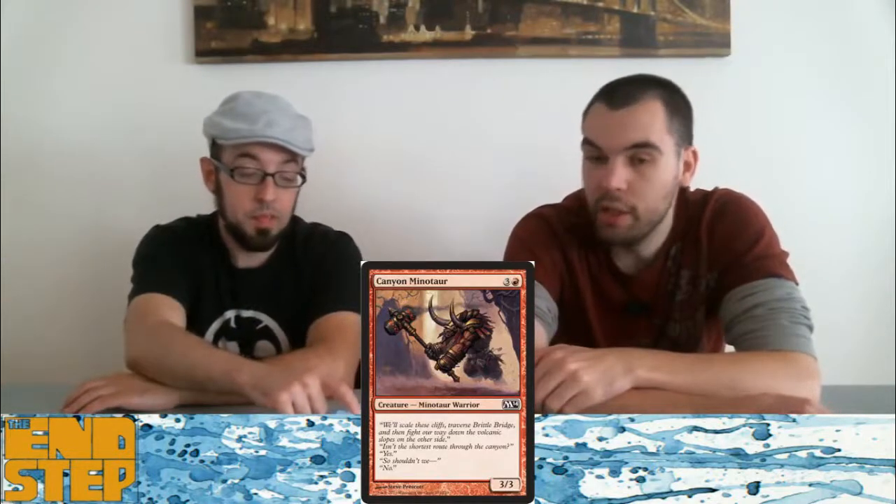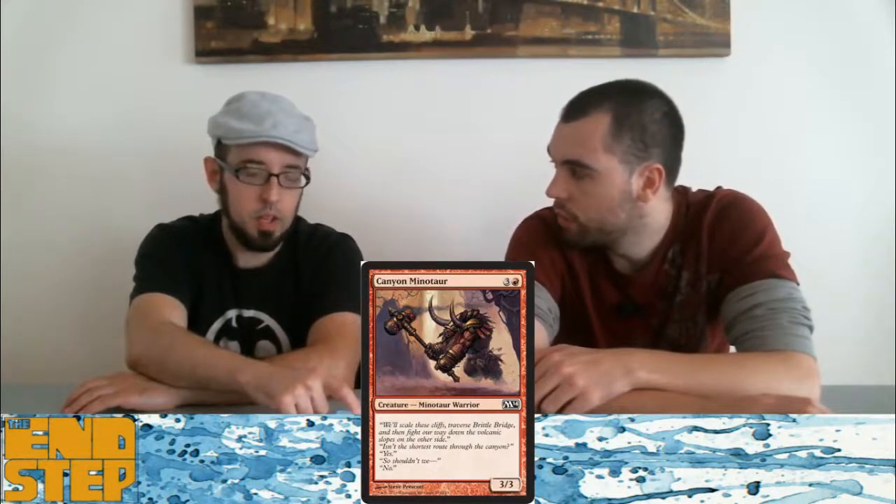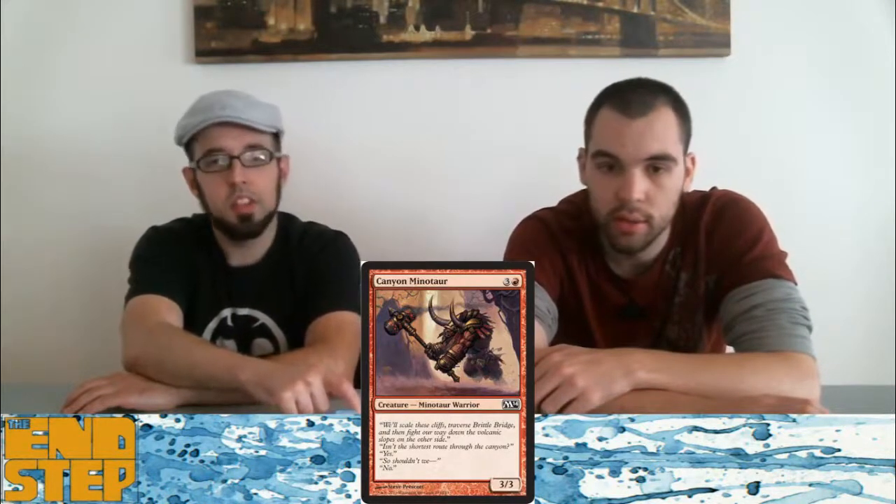Next up we have Canyon Minotaur — another Minotaur in this set, there's like three or four now. We've seen him before; he's basically just Hill Giant.